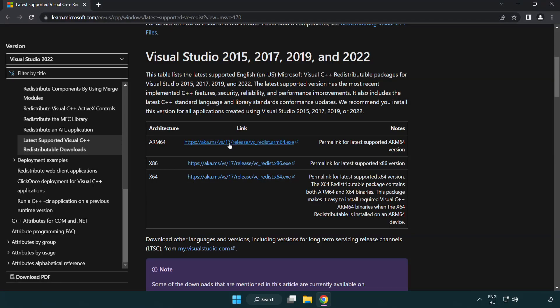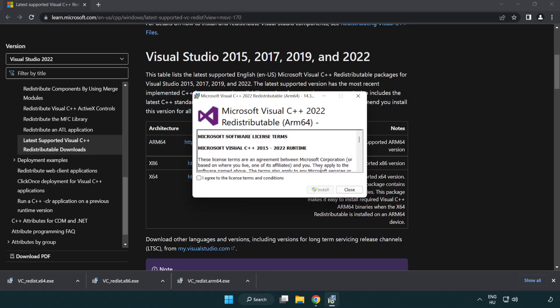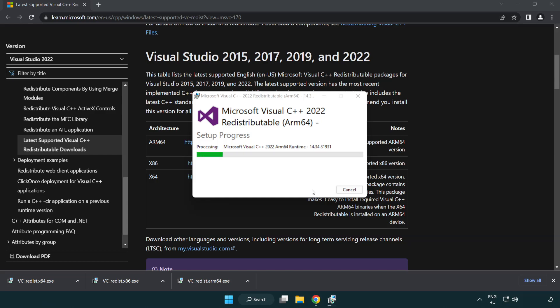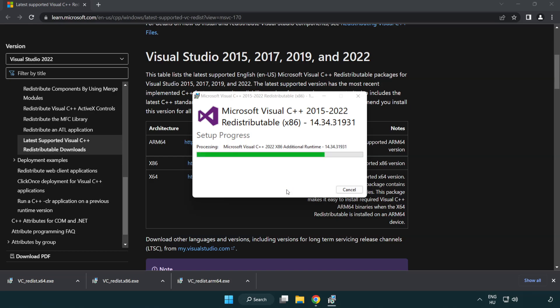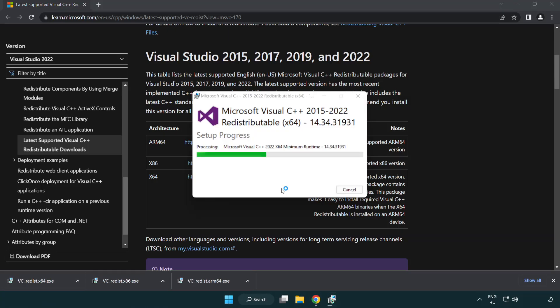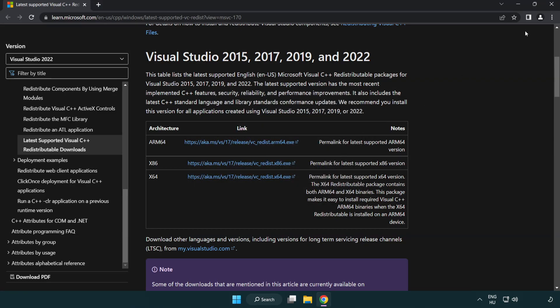Download three files from the website link in the description. Install each downloaded file. Click I agree to the license terms and conditions and click install. If it fails to install, no problem — repeat for the other files. Click close when done. Close internet browser.